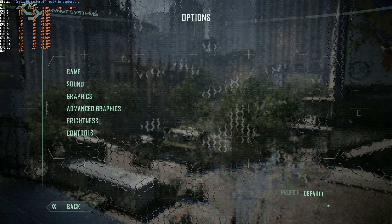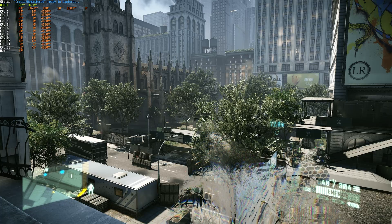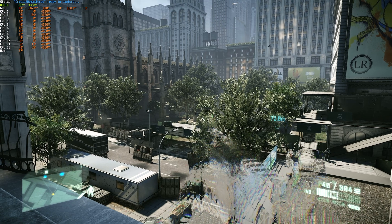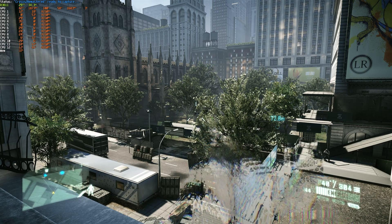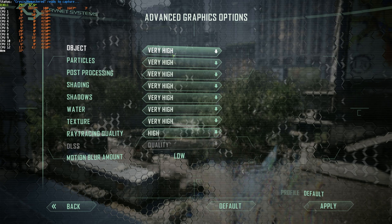Being a single-player stealth title, having the highest FPS isn't necessarily required. With the very high preset, I'm getting around 30 FPS now, which is a bit lower than before, but things were adjusted for my computer. We'll be working from here — 30 FPS on very high. I'll head into Options > Advanced Graphics, and we'll start with object detail.